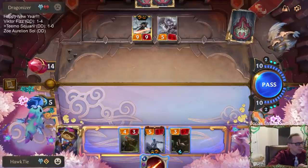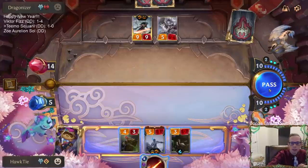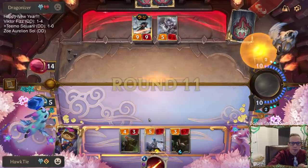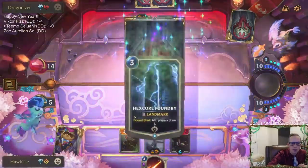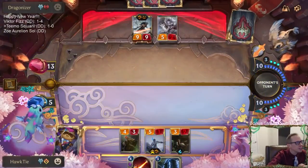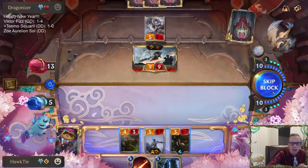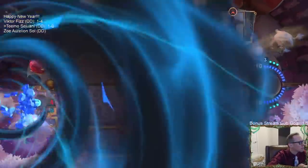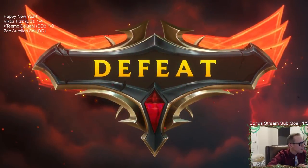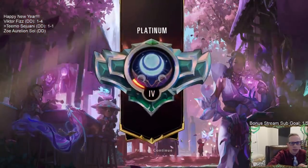We have two Harsh Winds - that's just the next card we have to draw. We have to draw Harsh Winds. That's not it - that's not Harsh Winds. We're so close to having leveled-up Sejuani and frostbiting them turn after turn.